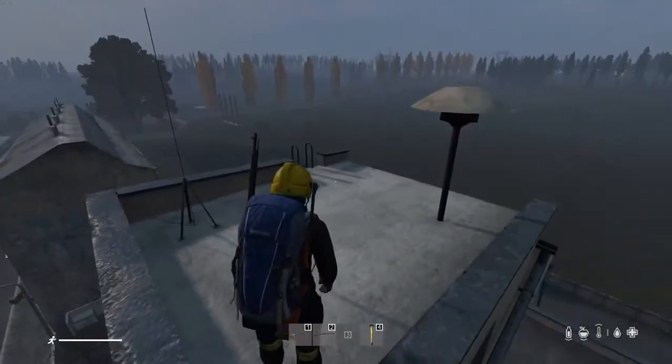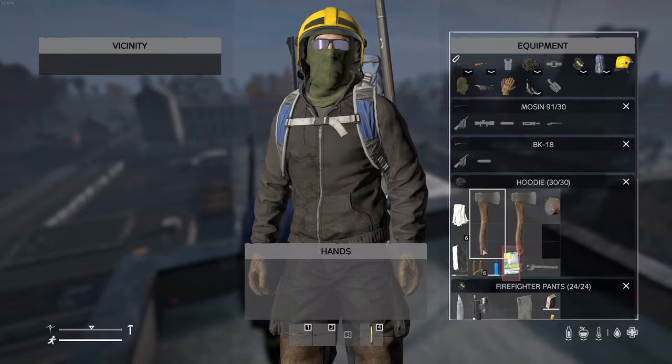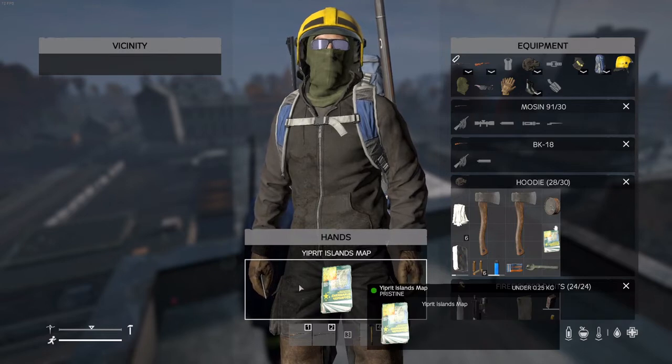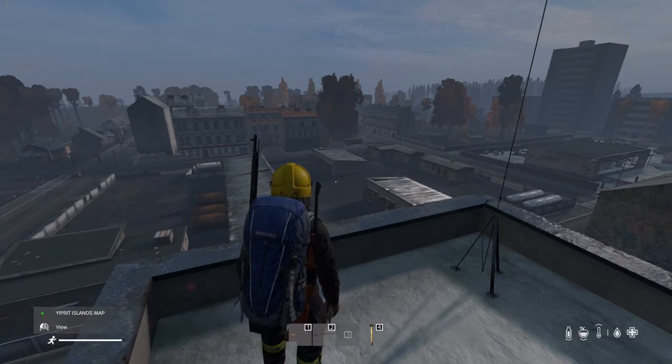Alright folks, hey everyone, Daggerhand here. I am in a new map for DayZ — Yiprit is the name of the map. I'm going to show you this version of the map. If you take this map and put it in your inventory and press M, you get a better version of it. I'm not going to show you that — you're going to come in and find your own map and check it out for yourselves. I am not the kind of person that wants to spoil your fun.